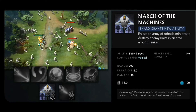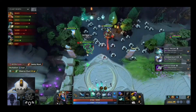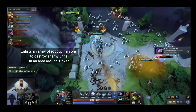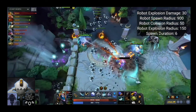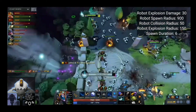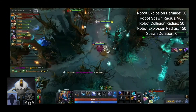The shard grants a new ability that enlists an army of robotic minions to destroy enemy units in an area around Tinker. Robot explosion damage is 30, robot spawn radius is 900, robot collision radius is 50, robot explosion radius is 150, and spawn duration is 6 seconds.